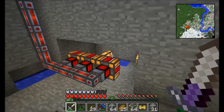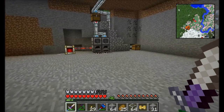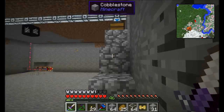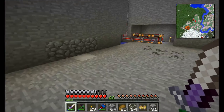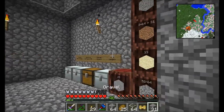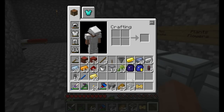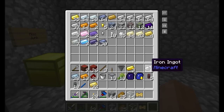We also need to start getting some energy sent from our steam dynamos over to the hardened energy cell. Then finally we're going to talk about getting all the sorting done. I'll be back in a few minutes once I've cleaned out my inventory of junk and set up with everything I need to get started.